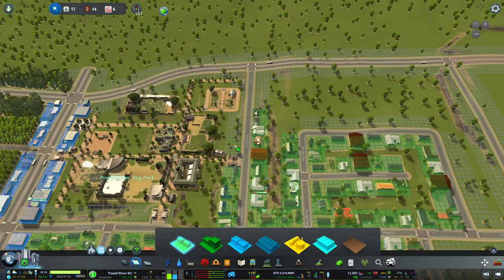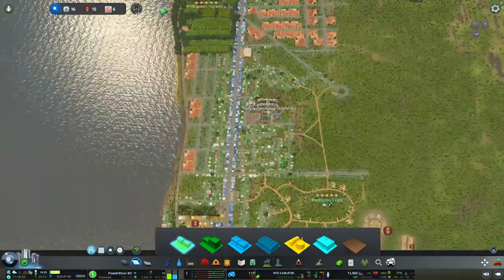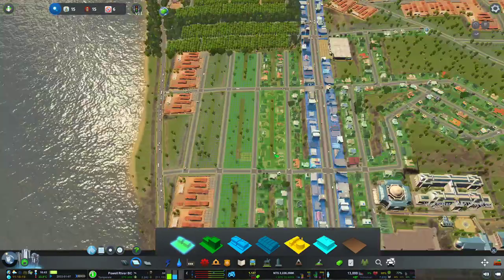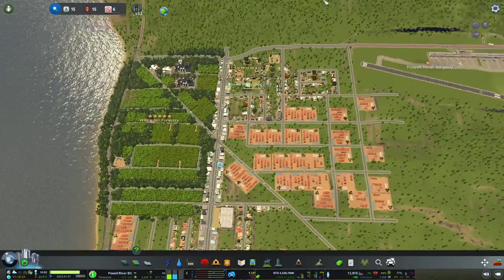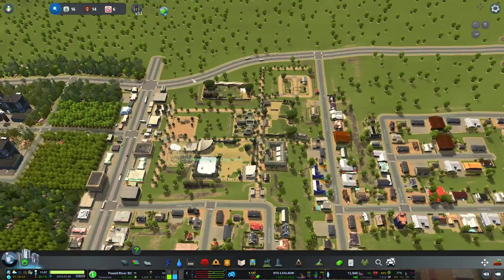Let's put some residential in here — I'll use the fill tool. Residential here as well since it's very close to the school, which will really help level things up. Let's put some residentials in here too — we completely left this out. That should probably be enough and take us up to 15,000 people, which is okay. We might overshoot a little but it's not a big deal.